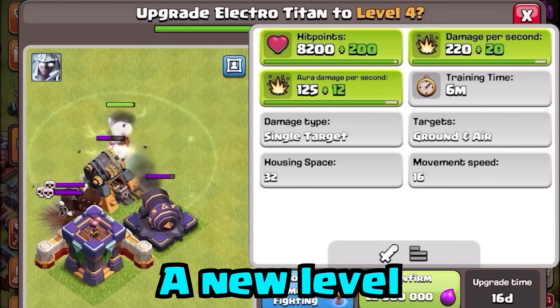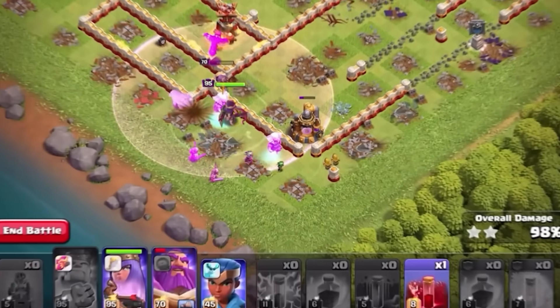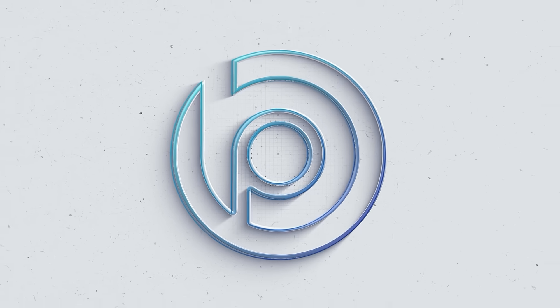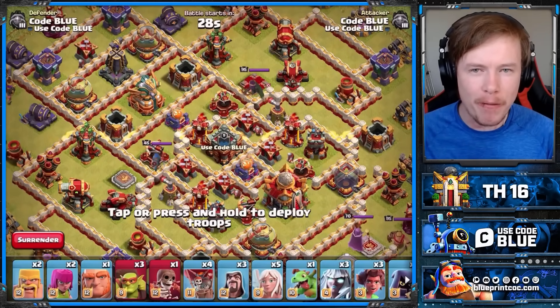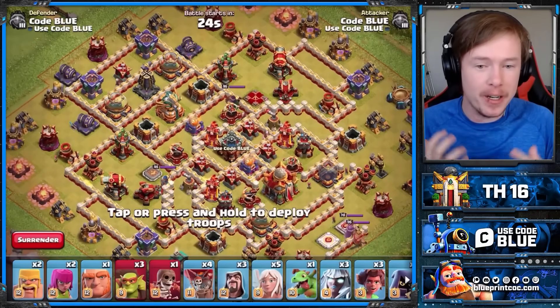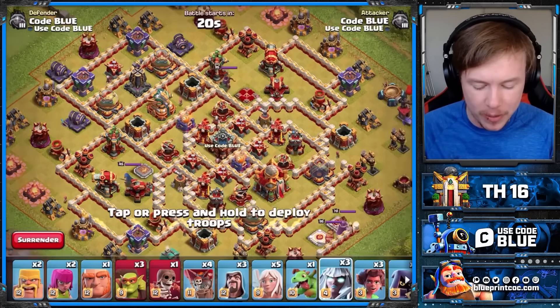Not only did Electro Titans get a new level, but with the introduction of the newest pet, the Angry Jelly, Zap Titan is more powerful than ever before. The Jelly is going to revolutionize Warden Walks by completely speeding them up. And when it comes to Zap Titan, which isn't the quickest army in the world, that is always going to be a good thing.